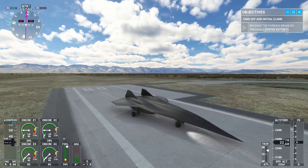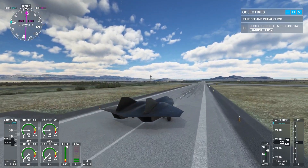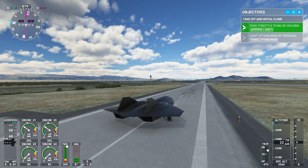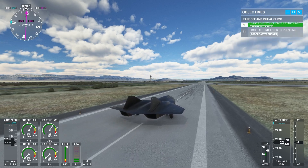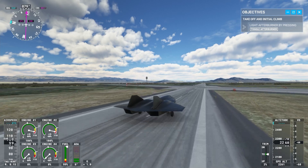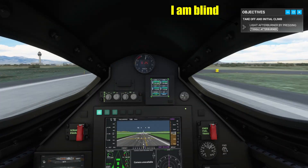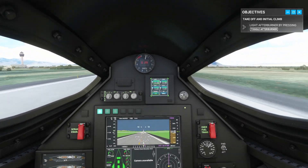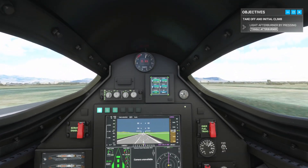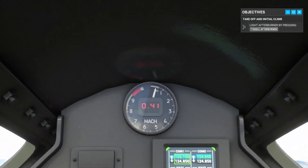Okay, parking brake off and I'm going to get full throttle. I don't know if we're going to have full afterburner — let's just see. Alright, it seems no full afterburner. Speed is about 150 knots — not bad. Oh my goodness, I can't even see what's in front of me. Rotate.